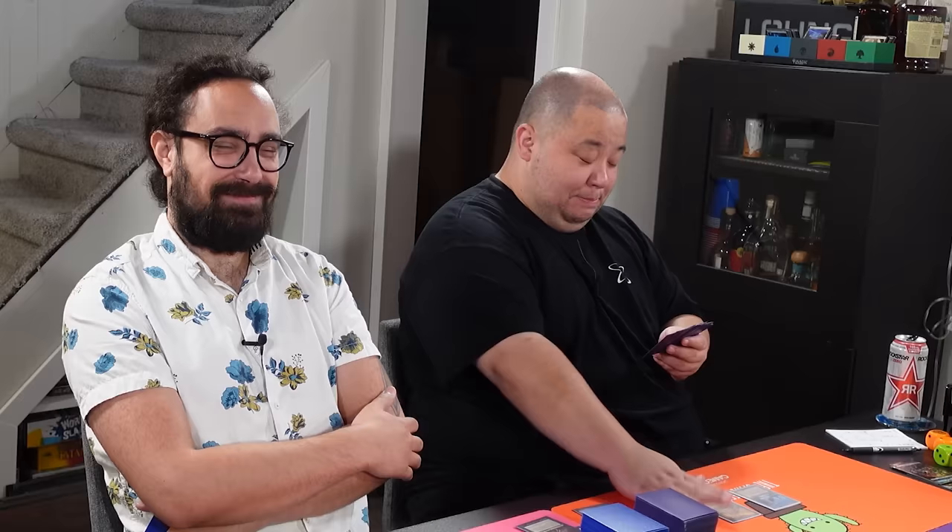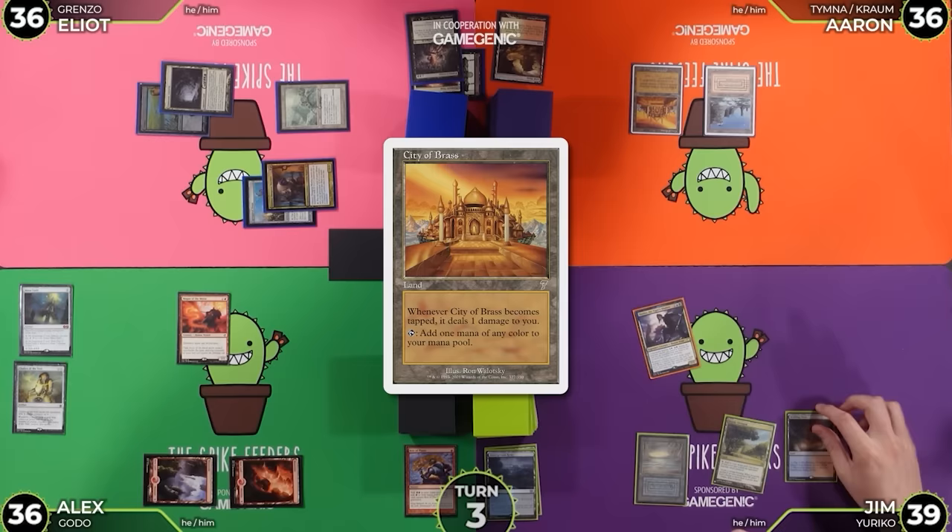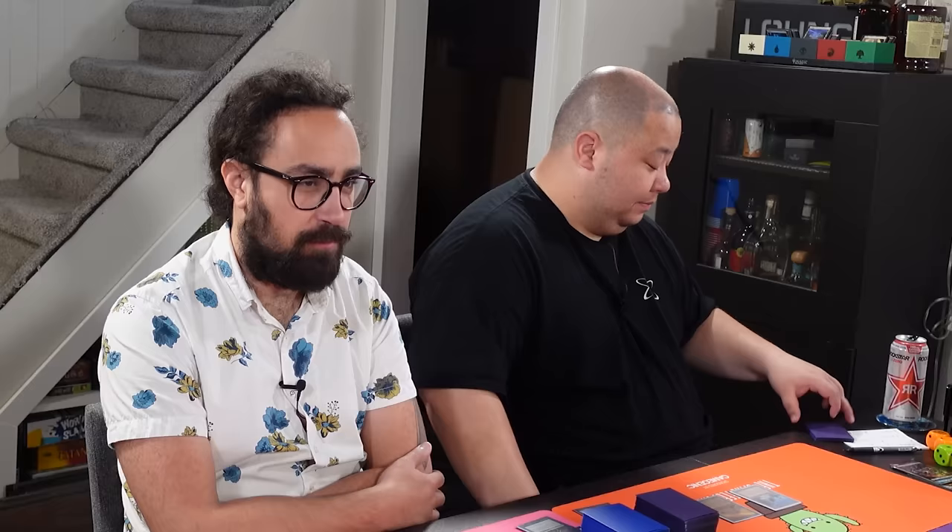I want to play a City of Brass — Mountain of Brass. I drew a spell I can cast, I'm really excited about it. I want to pass. I'll untap, draw a card. I'll play this Scalding Tarn — we're going to make the joke every time: Mountain Tarn. Yeah, get used to it.